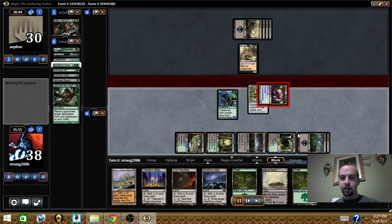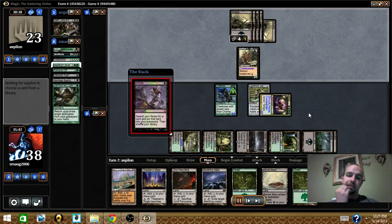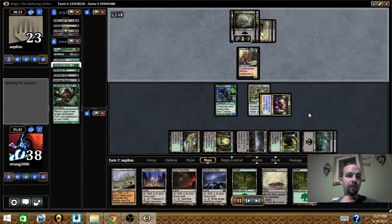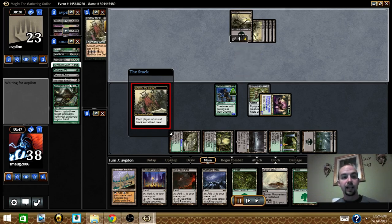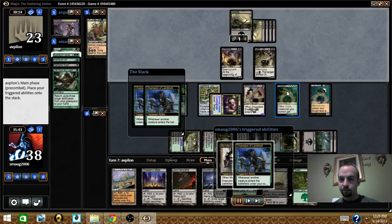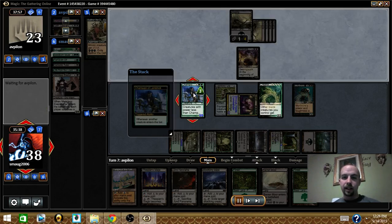So I attack in and hit him for 7. I think he has about 13 commander damage on him already — that's pretty potent. He casts Entomb for Shieldred, then uses Balthor's ability to get everything back.